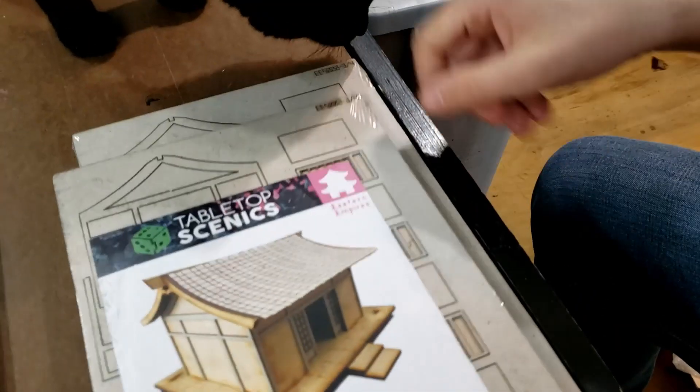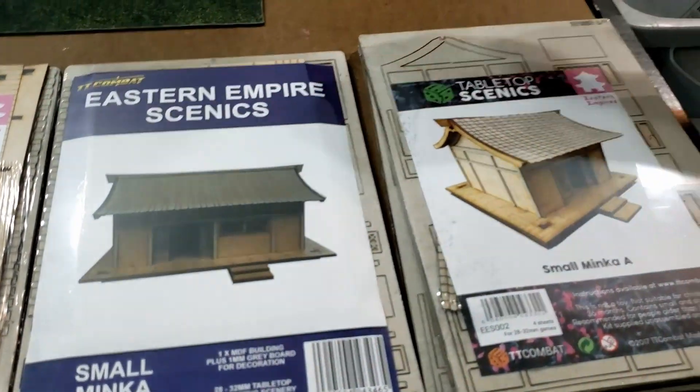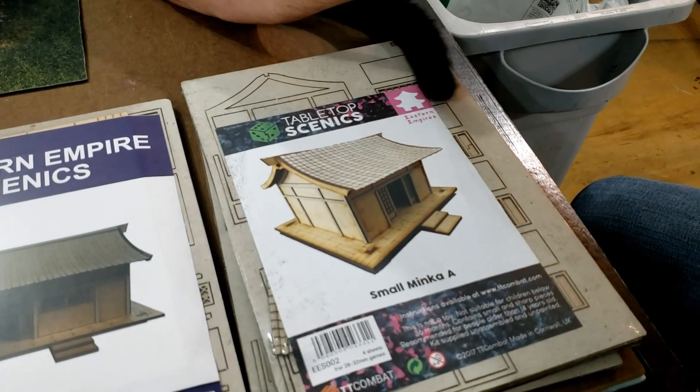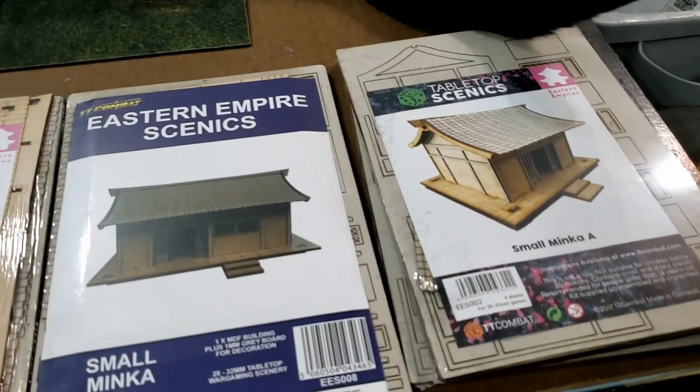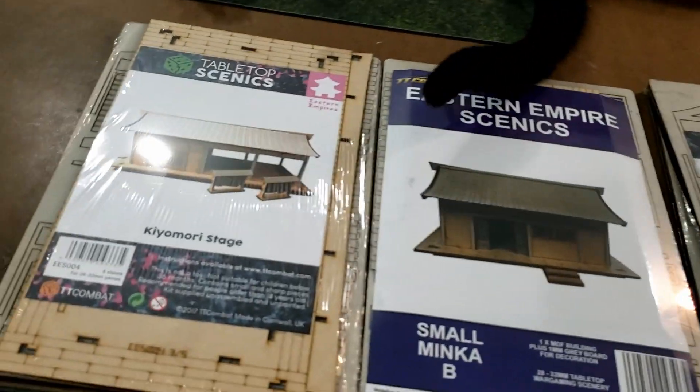Did I order two of the same model? I don't think so. Maybe I did. I'll have to check my original order. Because I have the small Minka C already. So we've got a bunch of cool little buildings from TT Combat. That's really exciting.